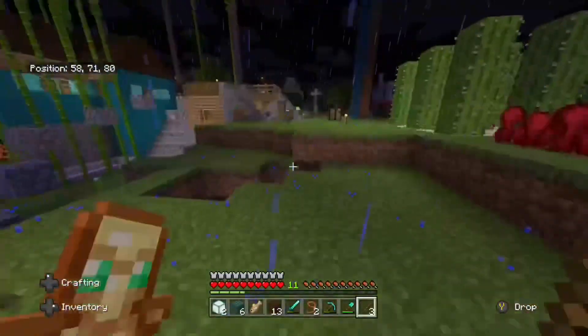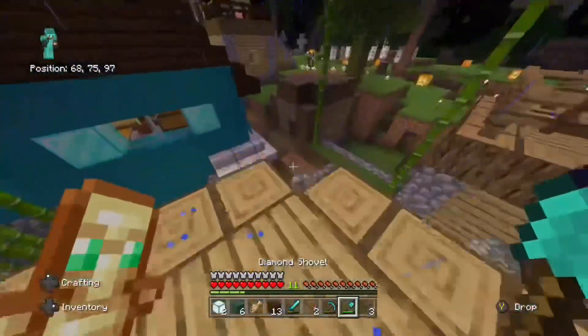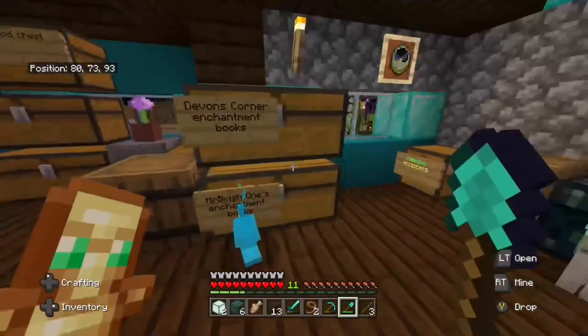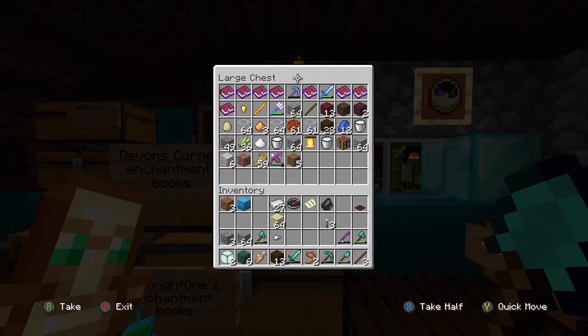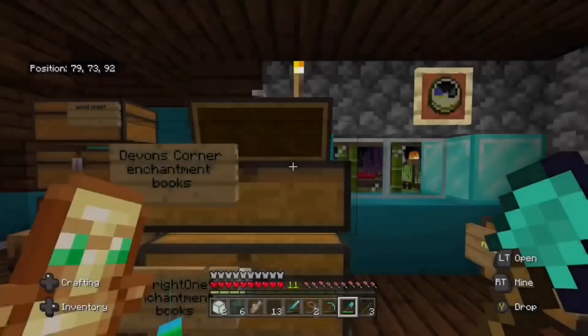I've also found a ton of treasures out in the ocean, so we have a bunch of Heart of the Seas. Here's our little house here, and that's my friends'. This is so old that it still has my Devon's Corner name on it. Epic.